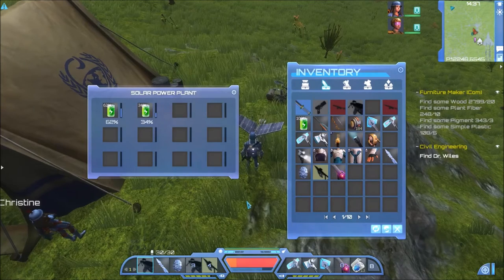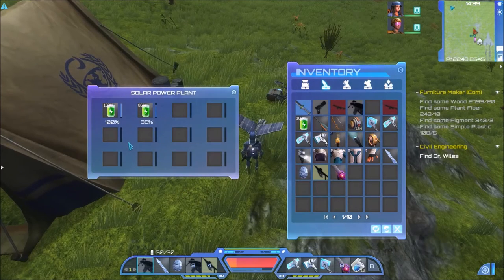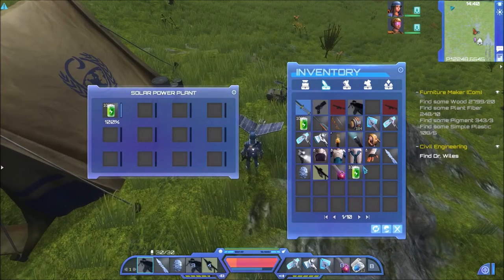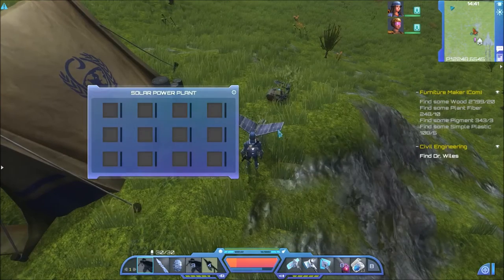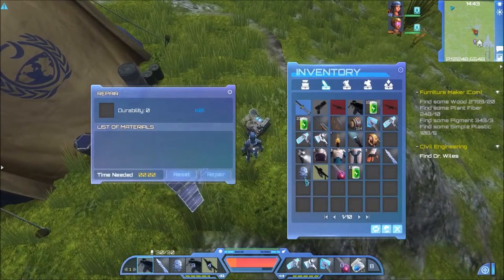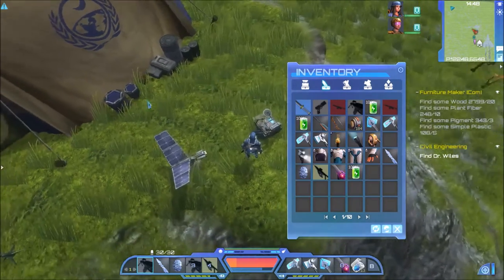Real quick here — as you can see I am at the solar power plant in the first area. If you need to charge your batteries up, this is a great way to do it until we get the script to put in our colony. It did not take long — wow, about 30 seconds — now I've got two fully charged batteries. These are free so you can use them whenever you want. You can also use it as a repair station; it's the same thing as the repair machine that we have at the colony.